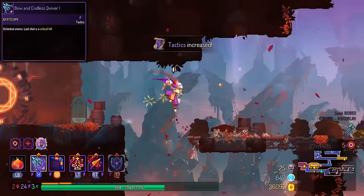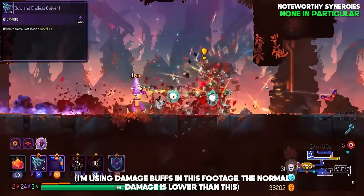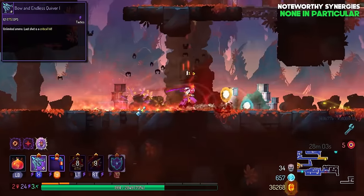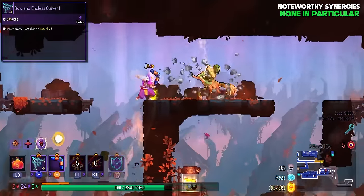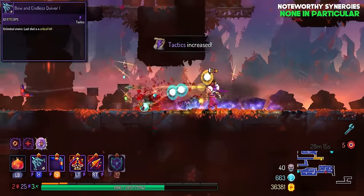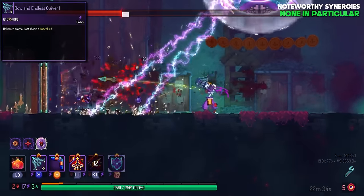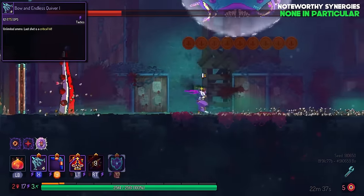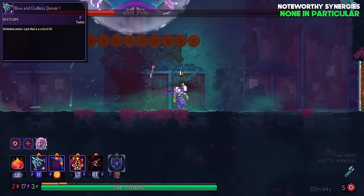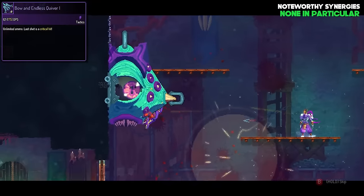The Bow and Endless Quiver has a straightforward mechanic — it will never run out of arrows. The downside is the damage is fairly lackluster. While every third hit does bonus damage, it's unlikely this bow can close fights with elites and bosses as fast as other ranged weapons. It performs decently in the first two biomes but its potential drops off after that. A good tactics strategy is to double down on damage so every item helps you finish the fight before needing defensive maneuvers. The Bow and Endless Quiver sadly falls short of that, and a lot of its synergies don't benefit it as much. This weapon stays in C-tier because of how competitive tactics weapons are.